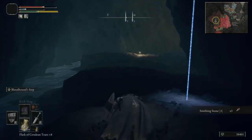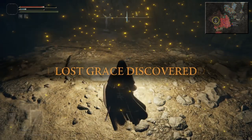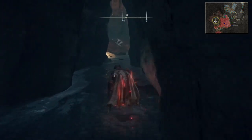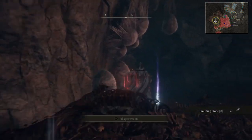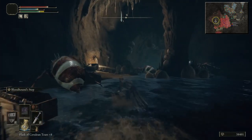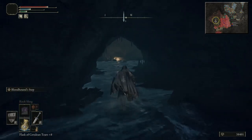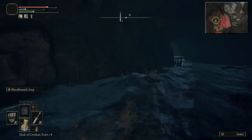Drop down here and there's the Site of Grace. Get the Site of Grace and rest. Here's the nest — it's them two items on the left, the ones closest together. Quickly loot them — Immunizing Horn Charm and Smithing Stone 2 times 3. Grab them and head north. Follow the river north and it will take you to a big open area with a massive seated statue. The boss does not spawn to begin with, but once you get close enough that's when it'll trigger. Luckily, you can summon your Ash before the boss appears so you can get your loadout ready.